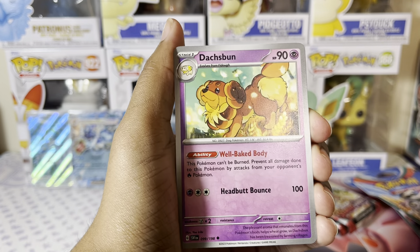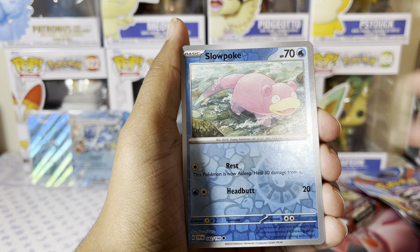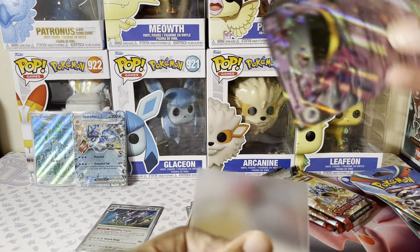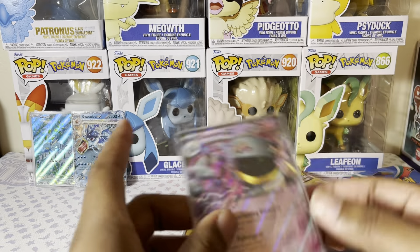We have a Vivillon, a Doshpin, Reverse Holo Slowpoke, Reverse Holo Primate, and a Bayonet EX. Three more packs of Scarlet and Violet Base Set.